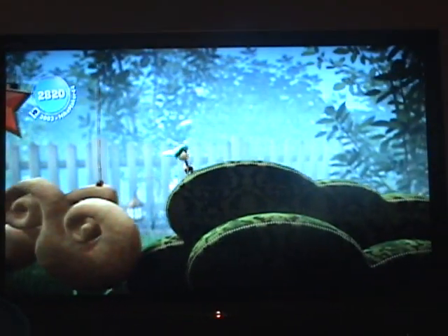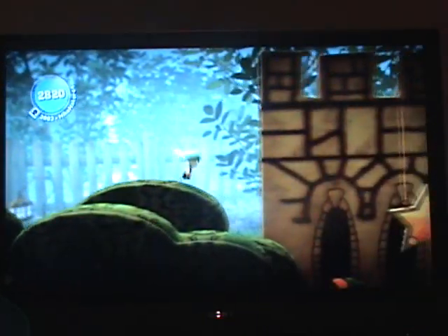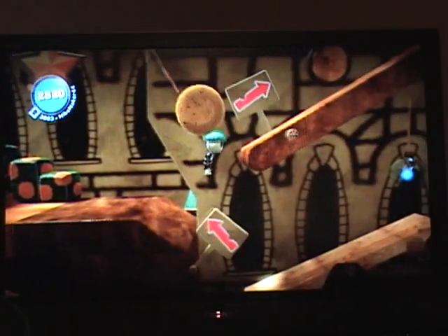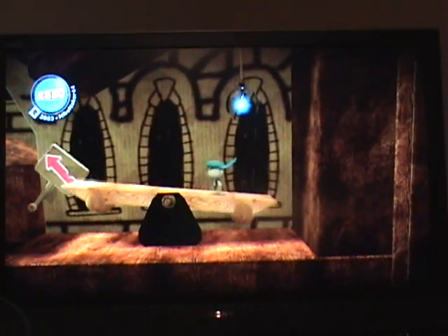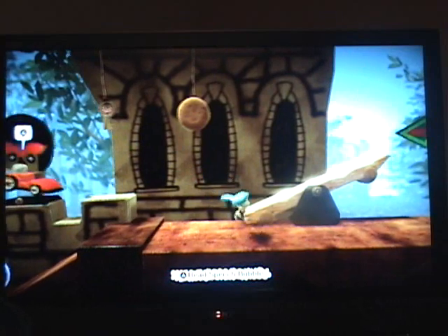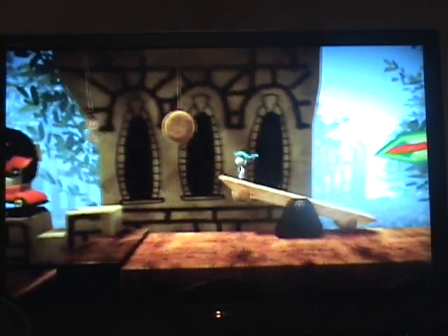See if we can get closer to finishing this level. Jump of faith — grab it and swing. Let's try this again — swing. He's just explaining that keys will unlock survival or score challenges — check them out, they're actually kind of tough.